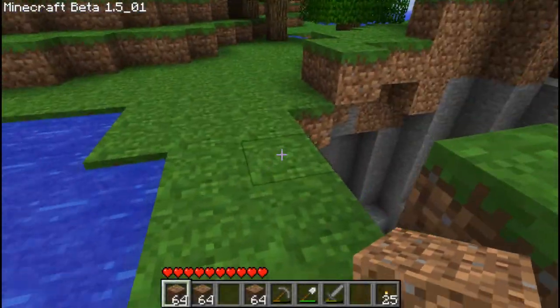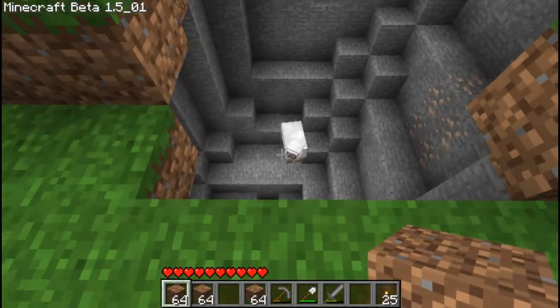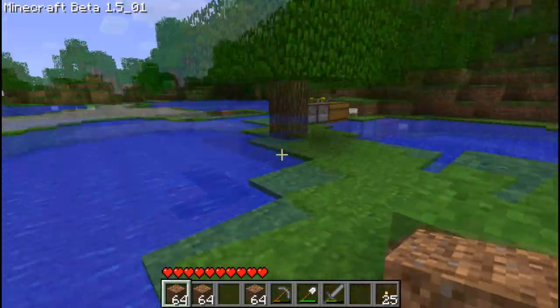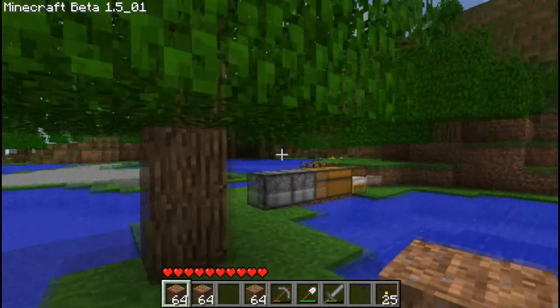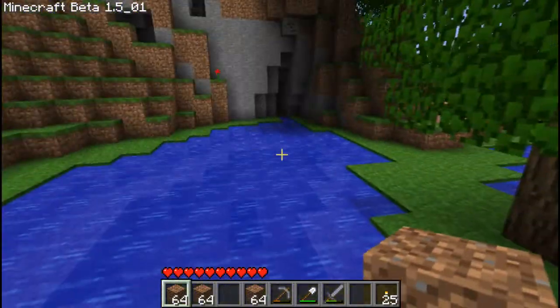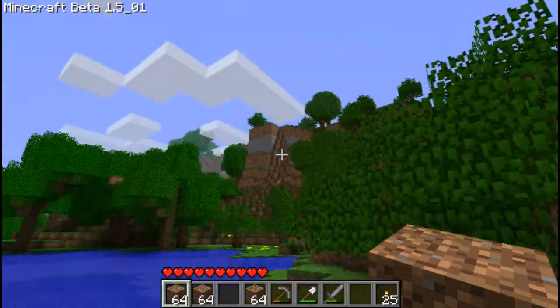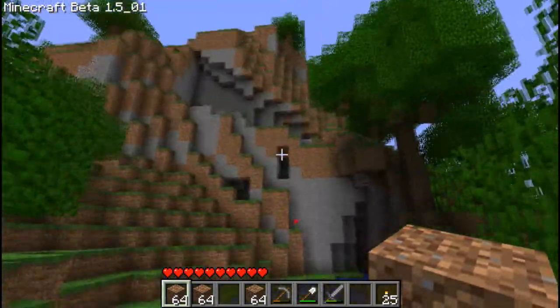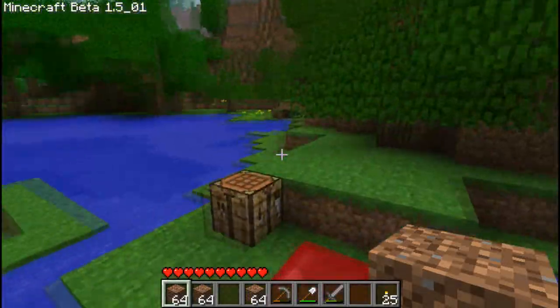Hey everyone, welcome to just this random video that I decided to do, you stupid sheep. This is actually one of the worlds that I've been screwing around in. This is the world where I did the joke tutorial achievement guide thing. We were actually up on that cliff over there — there's a bunch of sand and things, actually it's two mountains over I think.